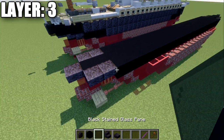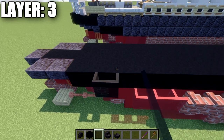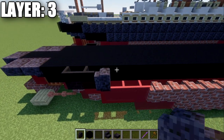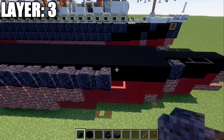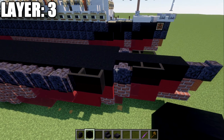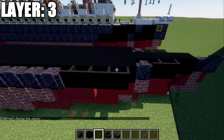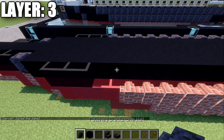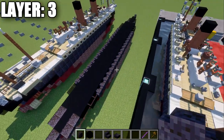Once that's done, take the black stained glass panes and go to the second-to-last black concrete block. Place a black stained glass pane on the side, plus one more for two total. Then place 19 polished blackstone walls and then 2 black stained glass panes. Quick correction: delete the two walls at the end, replace with two black stained glass panes, and delete the forward one — so you have three panes like that. Do the same on the other side — that completes layer three.